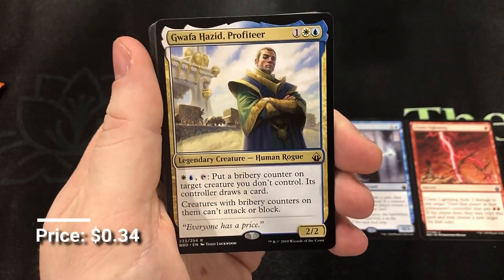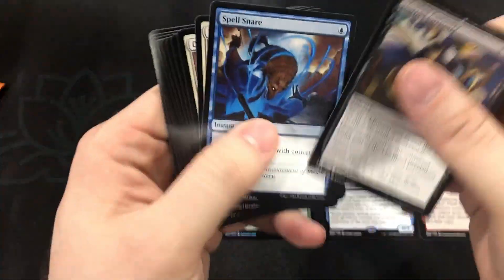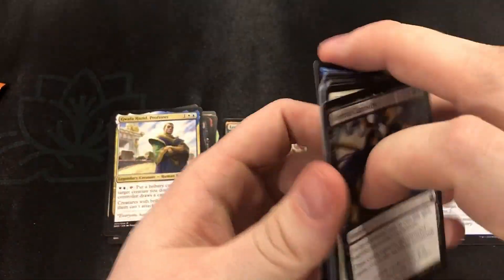Guatha Hazid Profiteer and oh — Spell Snare. We'll take that and put it off to the side.